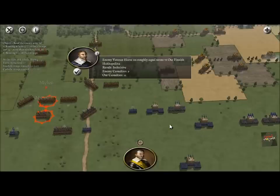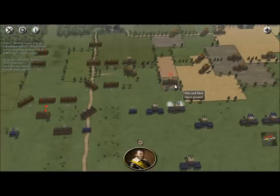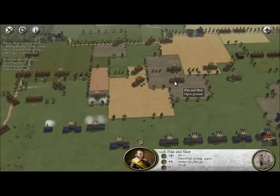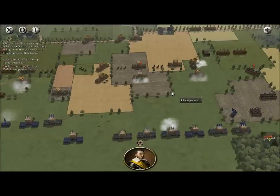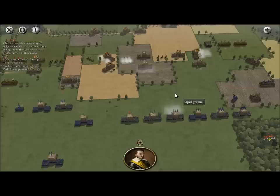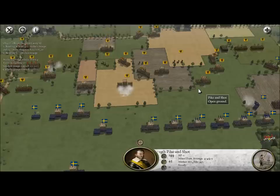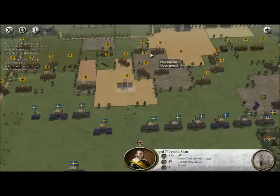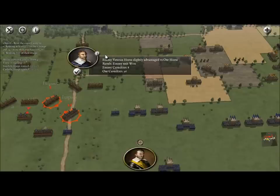There are our Finnish Hakkapeliitta — I shouldn't even have tried to say that word; my Finnish subscribers can tell me how to say it. They're indecisive against the enemy cavalry units. Now the Catholics are moving forward, which is a little scary, and they're getting pretty good shots on our men. It's a bloody battlefield and we have a lot more to go. We don't have a single retreating brigade yet on either side, and the Catholics have a tremendous amount of reinforcements.